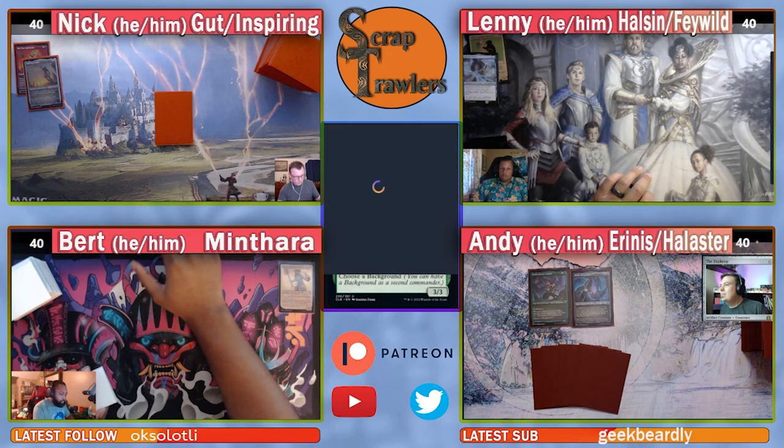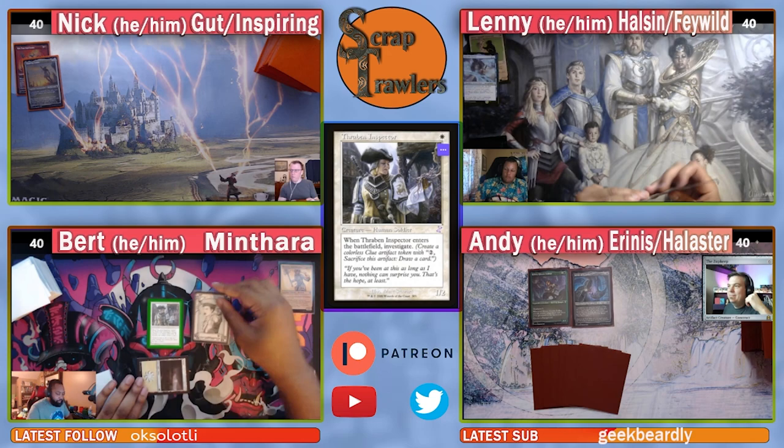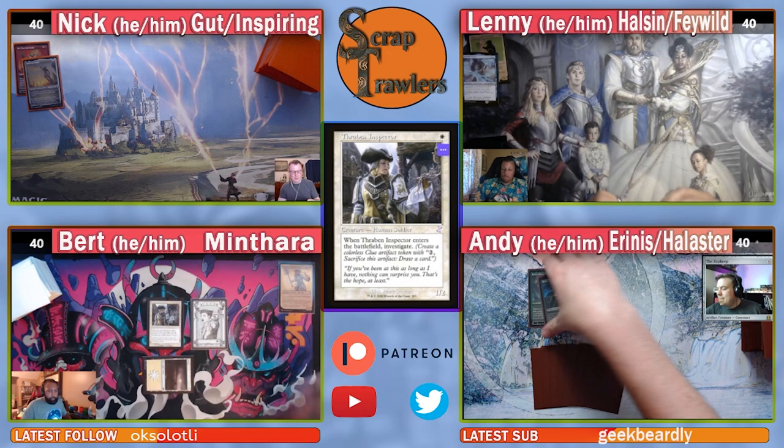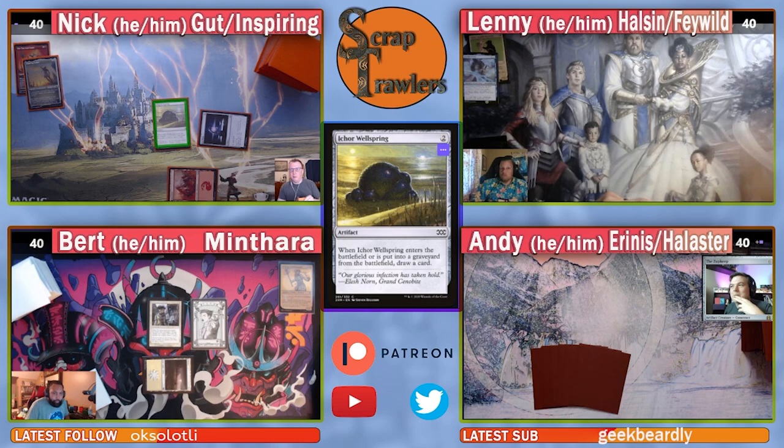Bert draws and plays a Plains, then casts Thraven Inspector to get a clue. Nick draws and plays a Sol Ring and Ichor Wellspring — when Ichor Wellspring enters or is put into a graveyard, he draws a card. That's a strong turn one. Nick passes.